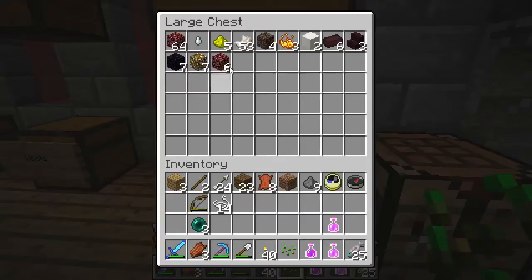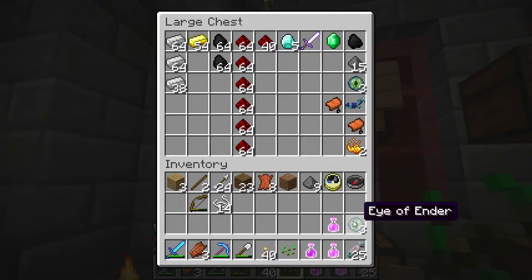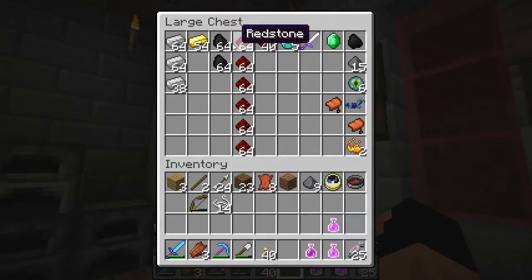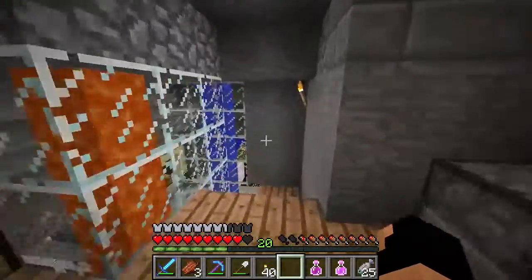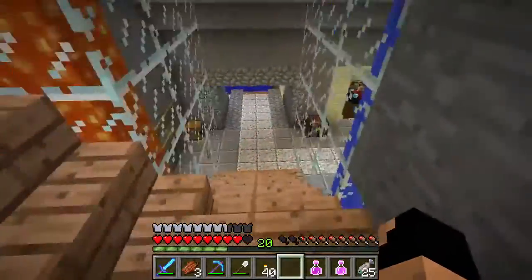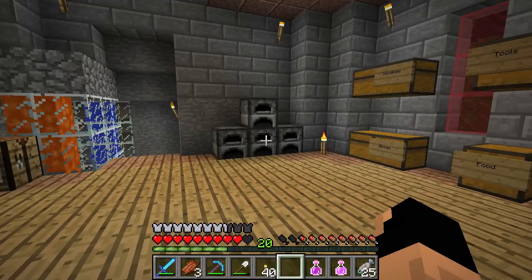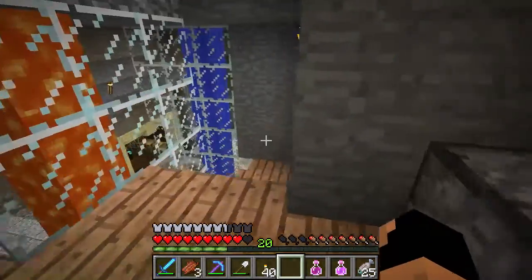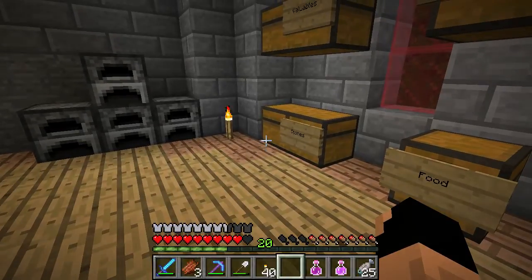Now we'll create some eyes of ender. We now have a total of six eyes of ender, which will be enough to find the End - that's our end goal for collecting those. This episode I really wanted to head into the Nether to fight the Wither before we go to the End, since the Wither is like a pre-boss or smaller boss. I'm going to try to get some wither skulls as fast as possible - just like the enderman thing. I'll see you guys once we're fighting some wither skeletons.